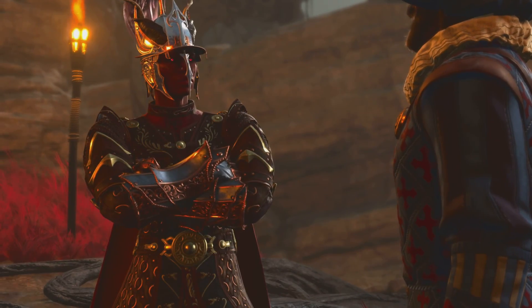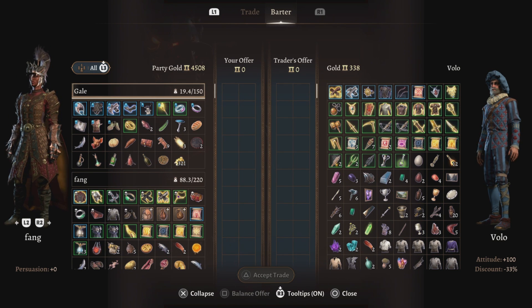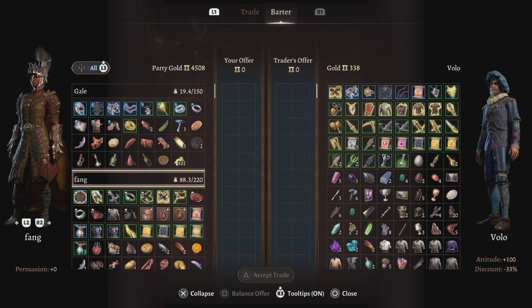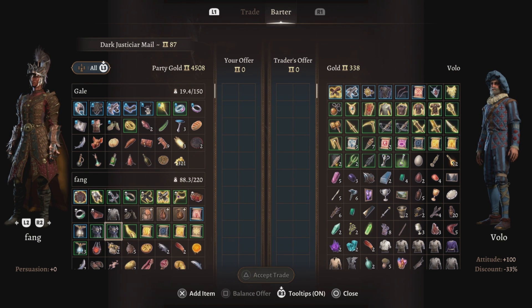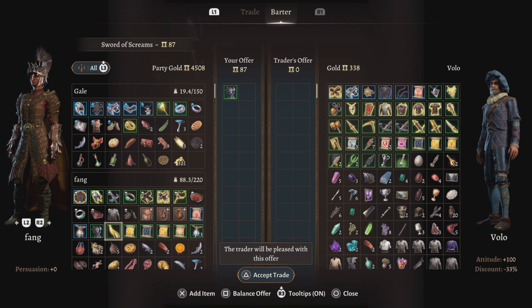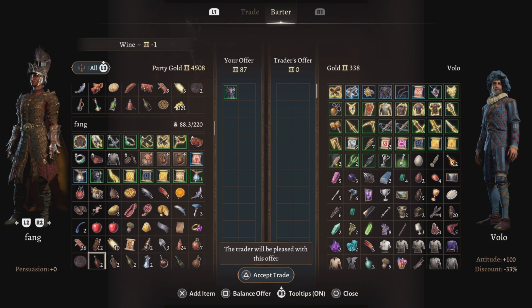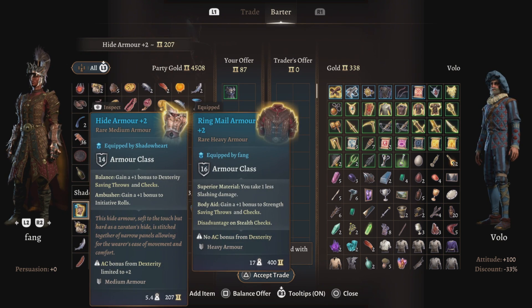Hit trade and it'll pop up this vendor — he has 338 gold available on him. Now you do have a weight capacity, so keep that in mind. I'm looking to get rid of some weight, so I'm gonna go ahead and get rid of this dark just armor. She's got 14.